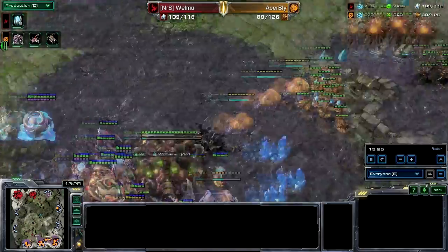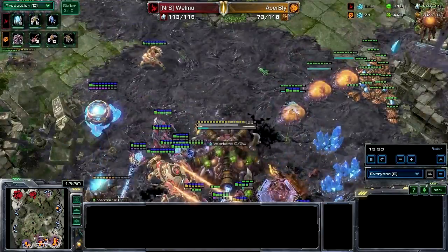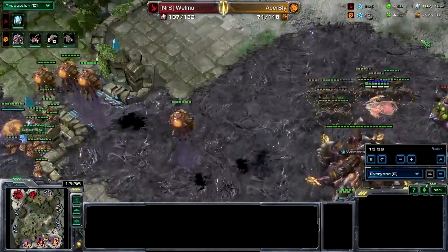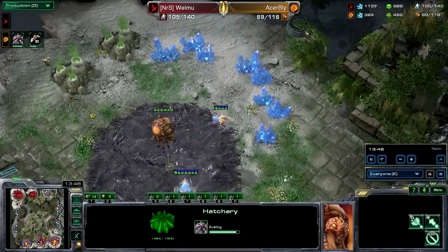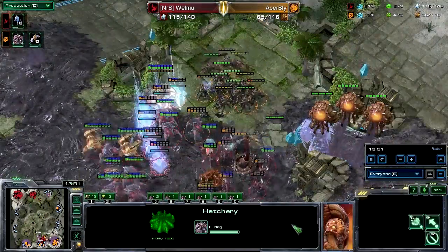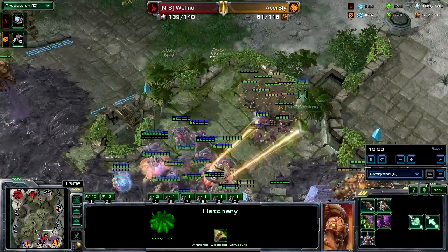Maybe a couple of Mutalisks are being made — no, that's mainly just spine crawlers. Welmu can't actually defend against the Mutas that are starting now, with just a couple more coming. Bly expanded right in front of Welmu's base but it's probably not going to do anything, maybe just throw him off a bit.